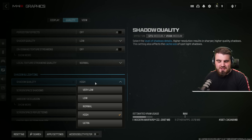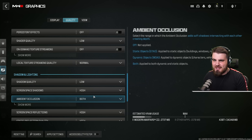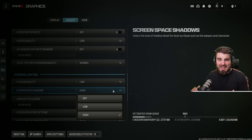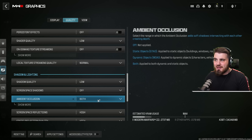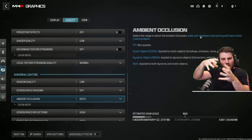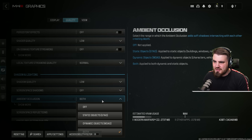Moving on to shadow quality: same explanation as textures and anti-aliasing — you want to put it one higher than the lowest, so that would be low, because very low shadows look really bad and low shadows look better without really losing you any FPS. For screen space shadows, which are purely the shadows cast on local surfaces — basically on your hands and weapon as you move around — we do not care about those, so turn these off. Ambient occlusion is all about soft shadows generated when objects intersect each other; that's another thing we don't care about so turn those off too.